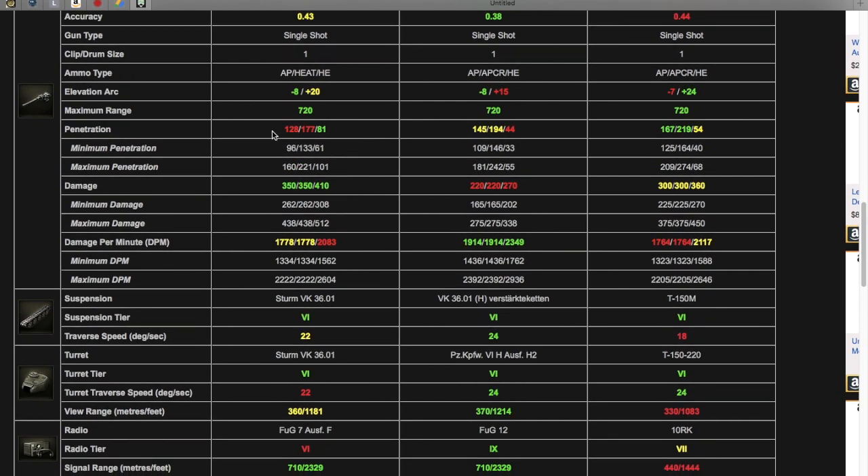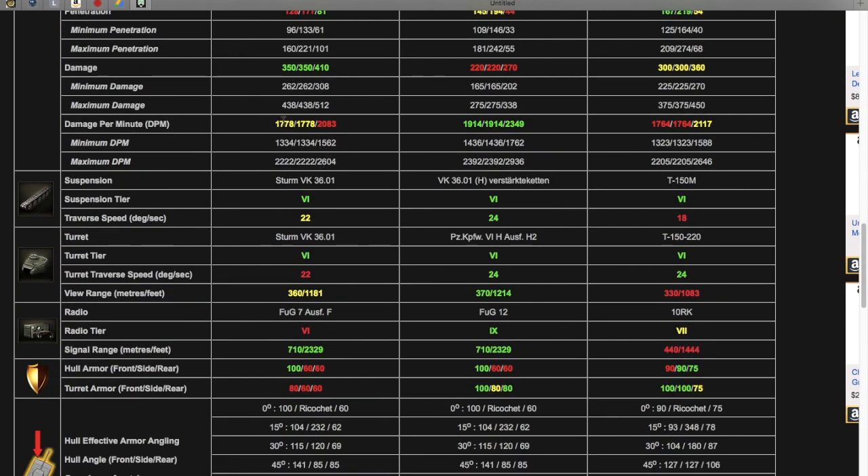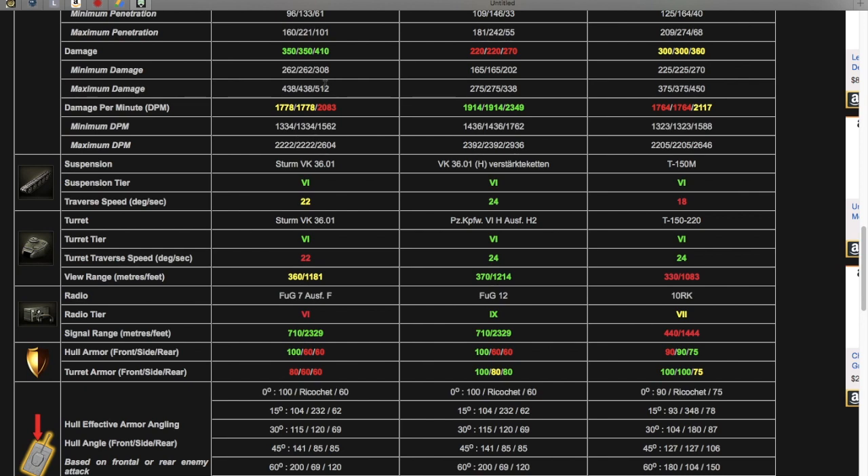Penetration is where this tank kind of falls behind, for balancing reasons. Penetration on its standard round is 128 — really bad compared to the VK, and especially the T-150 with 167 millimeters. Even its premium rounds are lacking at 177, compared to the VK and the T-150's sweet 219. High explosive penetration has 81, so you can pen lower tier 4 or tier 5 tanks with really weak armor for 410 damage. This shows minimum and maximum penetration, minimum and maximum DPM.